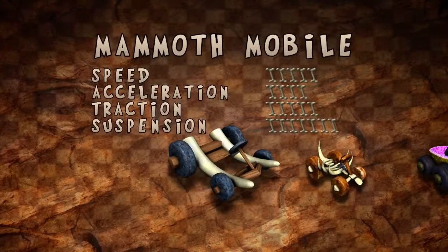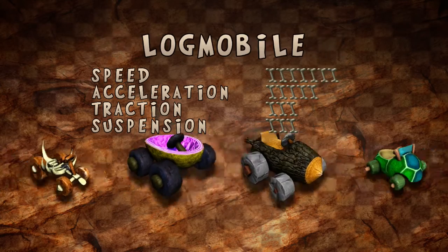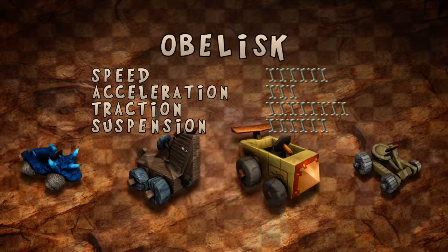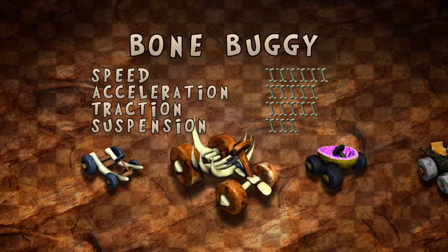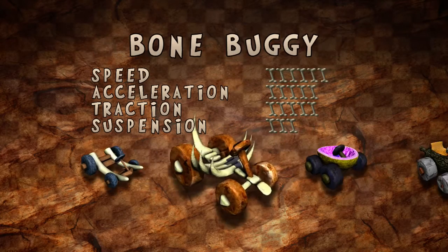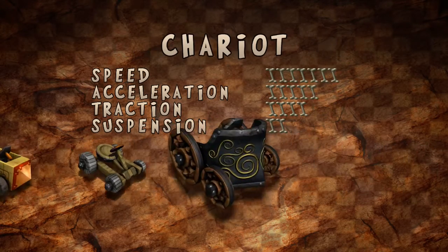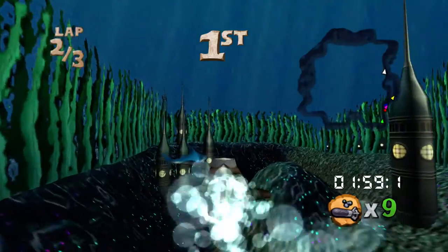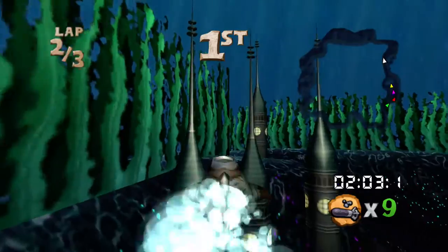You have an assortment of cars to choose from, starting with the Mammoth Mobile, the Bone Buggy, the Geode Cruiser, the Log Mobile, the Turtle Tank, the Hot Rock, the Trojan Horse, the Obelisk, the Catapult, and the Chariot. Each has its own stats: speed, acceleration, traction, and suspension. There is one special vehicle used only in the Atlantis track, which is a submarine.